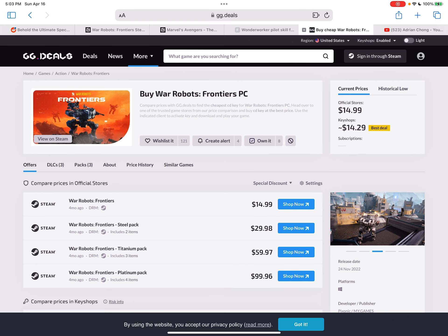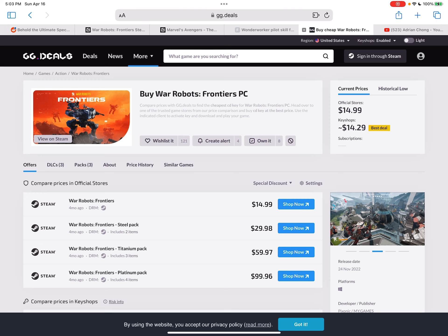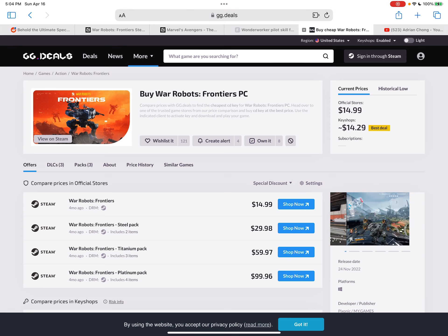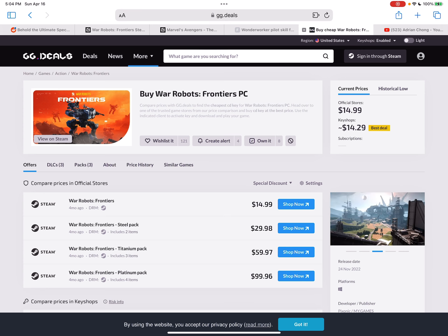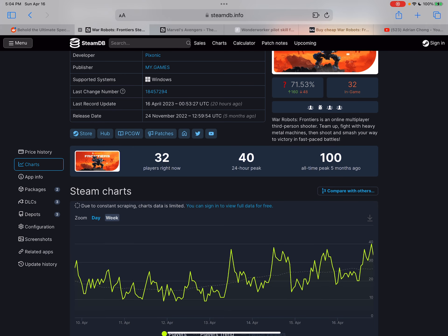Let's talk about War Robots Frontiers because I saw what I think was a key giveaway, and I kind of had to laugh. I did buy the platinum pack — I pre-ordered, which is how most people lose money, but if there's one thing this channel has taught us it's that I'm not unwilling to throw away money. Now they're giving away keys. The only launchers for this are a MyGames launcher — which I've never heard of anyone actually using — and Steam, where the vast majority of players will be. So let's take a look at how we're doing on Steam.